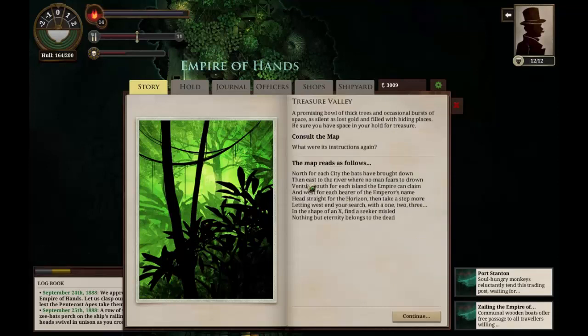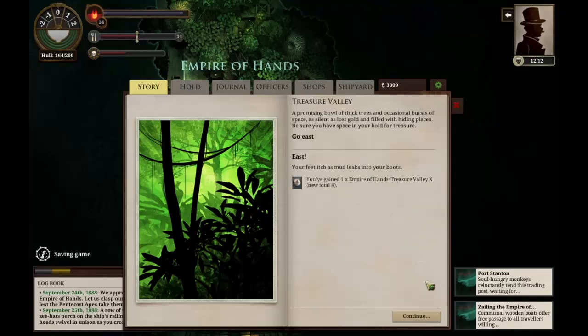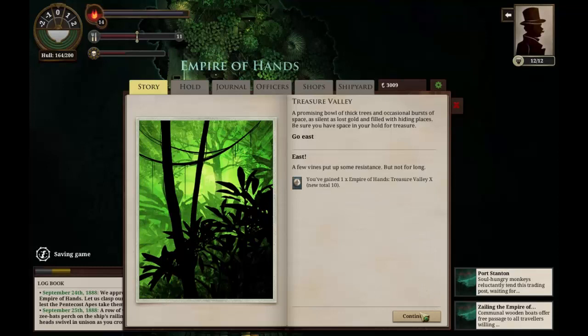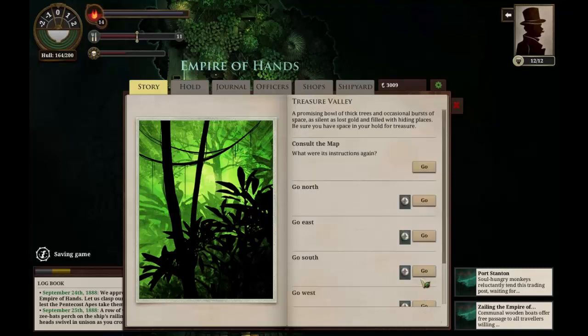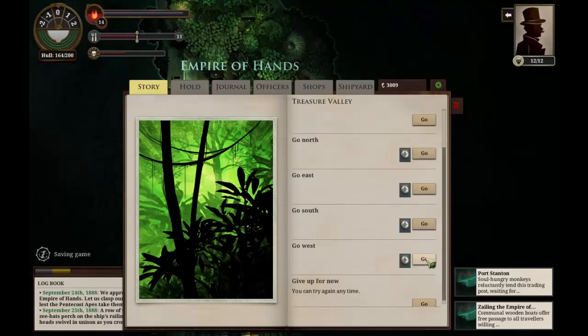East to the river where no man fears to drown. Let's go east and see if something happens. Our feet itch as mud leaks into our boots. Let's keep going east until we hit something interesting. Nothing. East again — a few vines put up some resistance but not for long. East again — no, we can't go east anymore. Did I go too many? Let's go south one and west one. Wait, that's west. We go west again — where is this? That's east, I pushed the wrong one. Looking for this river. I thought it was five cities but maybe it wasn't. Now I'm pretty thoroughly lost.